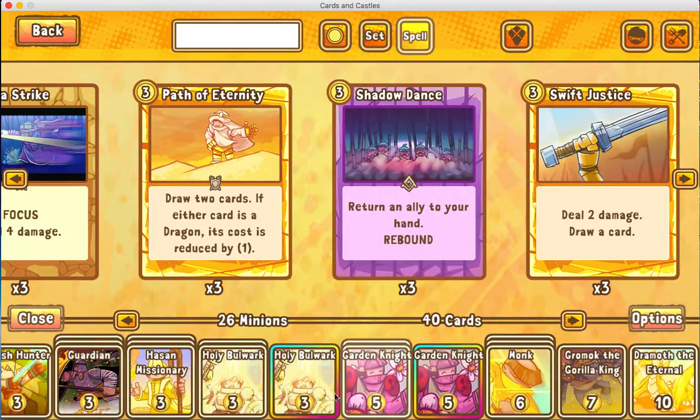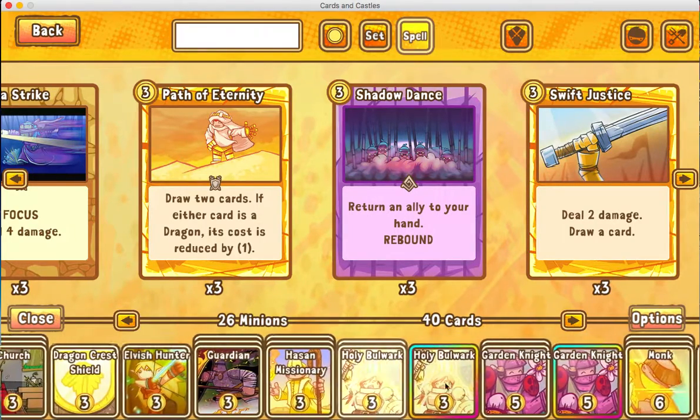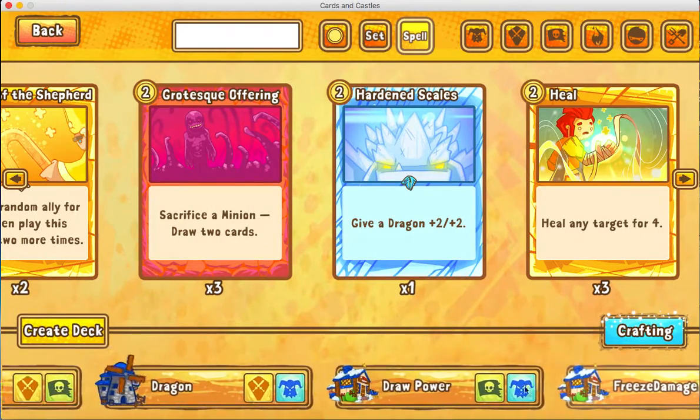Here's the heal deck I have — this one's a little lopsided because it's all healing cards and I put in everything that has to do with healing. I do have a Filthy Peasant, then a bunch of twos, a bunch of threes, and then it just jumps to five, six, seven, ten. That's not the best deck — it's kind of just a troll deck.